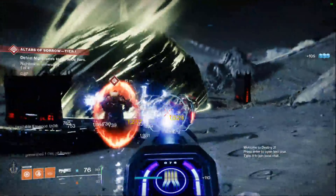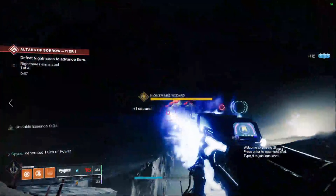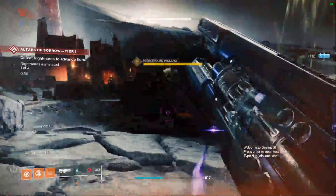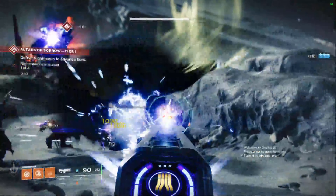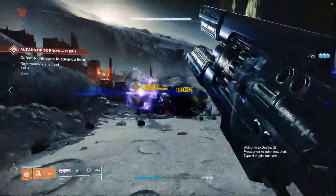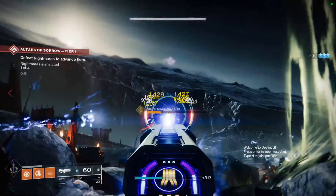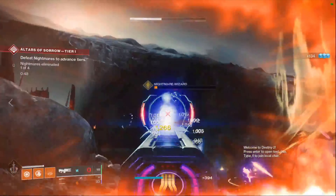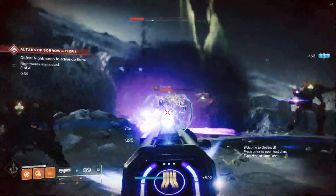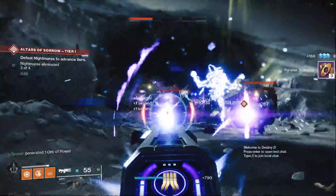Coldheart needs more than just a little bit of help, this being that Bungie is looking at making legendary trace rifles, and Coldheart's exotic perk is that it's a trace rifle. You see where the problem is? Now it also ramps up damage longer when hitting a target, but that's one perk on an exotic. What I plan to do here is rework Coldheart into something a little more exotic and fundamentally change how it works and what you use it for.